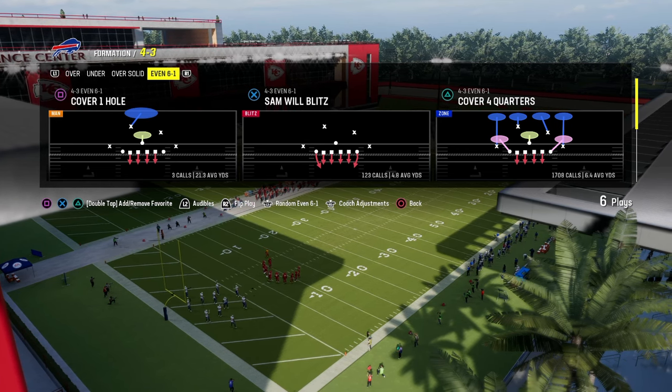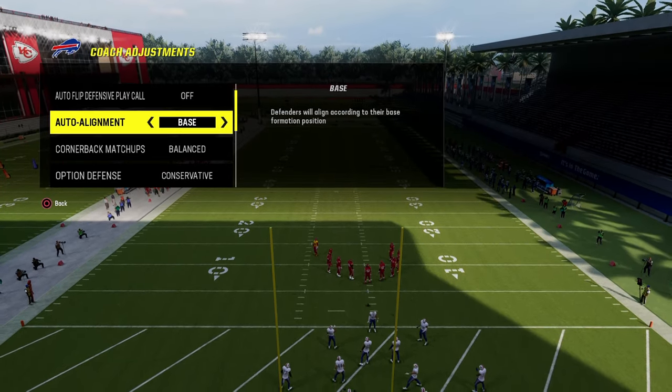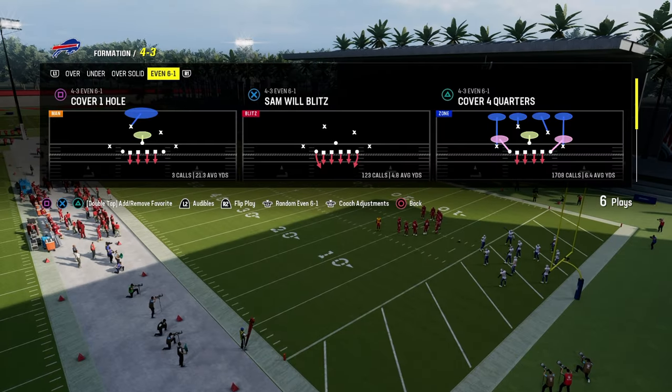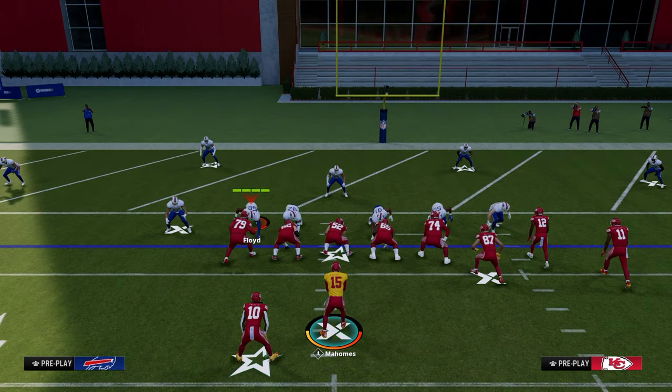I'm going to set up the meta way that a lot of people like to play defense down here in the red zone, and that is to basically set up the 4-3 Even 6-1 defense. You're going to see some variations — sometimes they'll use zone drops, sometimes they won't. We'll start with no zone drops and explain why this is such a good red zone play.